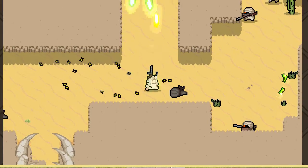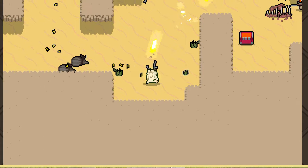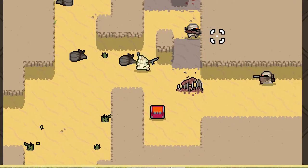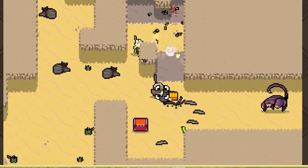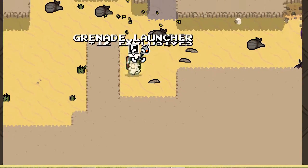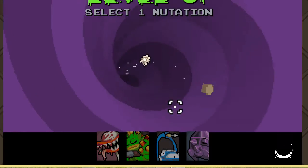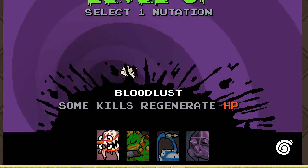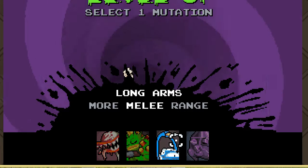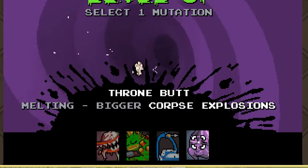I think it would take a minute to get there, but during 1-2, I don't know. Okay, let's see if we can get the good mutation. And we do. So Bloodlust and Long Arms are the ones you haven't seen. Long Arms is good if you have something like a sledgehammer or a shovel, but besides that, not really that much. Bloodlust is good, but not right now.